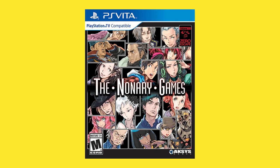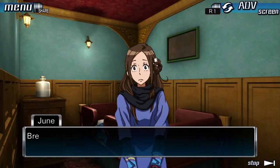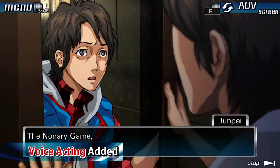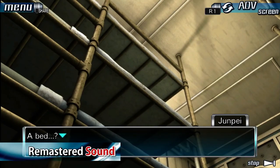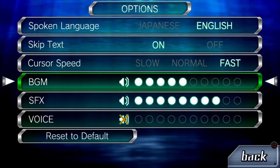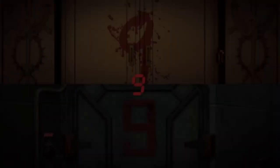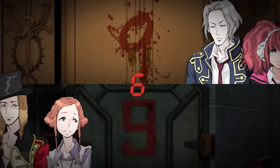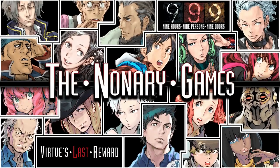Next up is a game I have for both 3DS and PS4 but not Vita — that is Zero Escape: The Nonary Games. This is a combination of the first two games in the Zero Escape series, including 999: Nine Hours, Nine Persons, Nine Doors and Virtue's Last Reward. These are both prequels to Zero Escape: Zero Time Dilemma. It's a great visual novel slash room escape adventure game series with a really interesting sci-fi story. You need to start here because you have to play these games in order to really get the story.